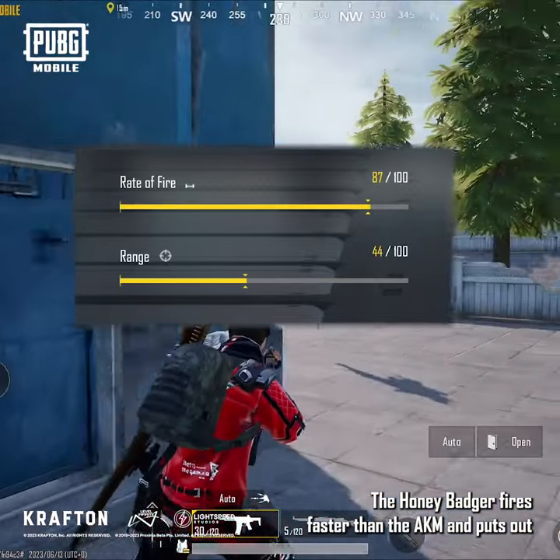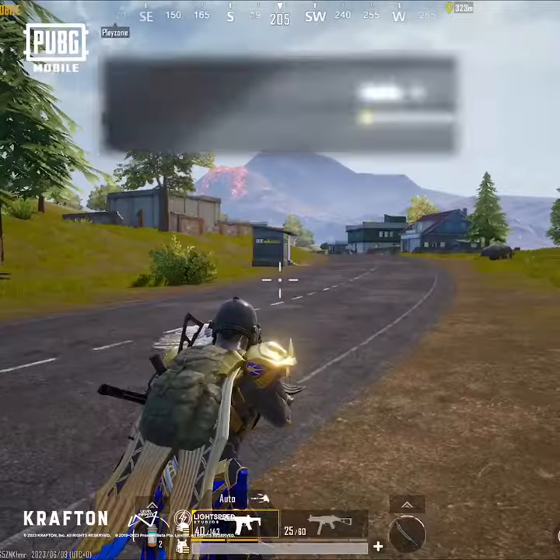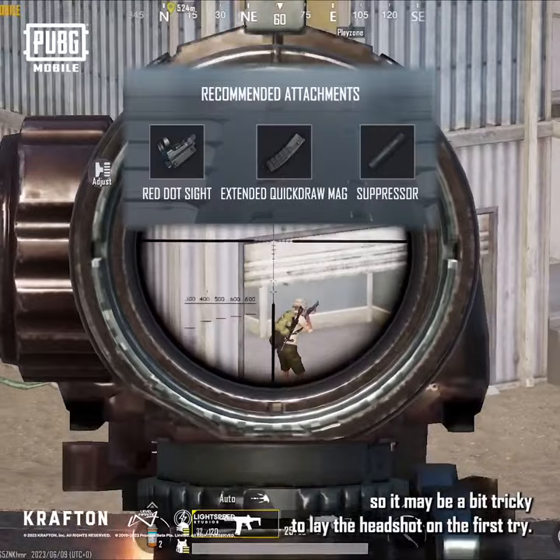The Honey Badger fires faster than the AKM and puts out enough damage to knock out an enemy with level 3 armor. This assault rifle only has vertical recoil, so it may be a bit tricky to land a headshot on the first try.